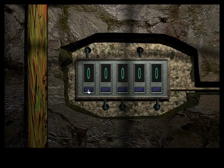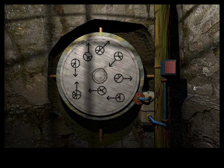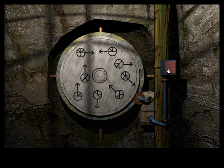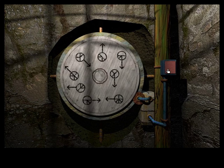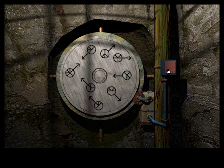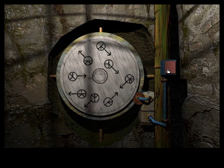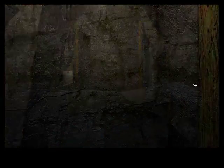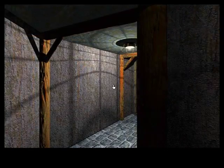And once again we've got another combination lock — we don't really know what it is. Right here we've got some kind of wheel that we can rotate around, and it's got a bunch of peace signs or something. Rotating it around doesn't really seem to do anything except give us different orientations to look at it from. There's nothing more we can really do here, so our only option is to check out that rotating cylinder and see where it leads.